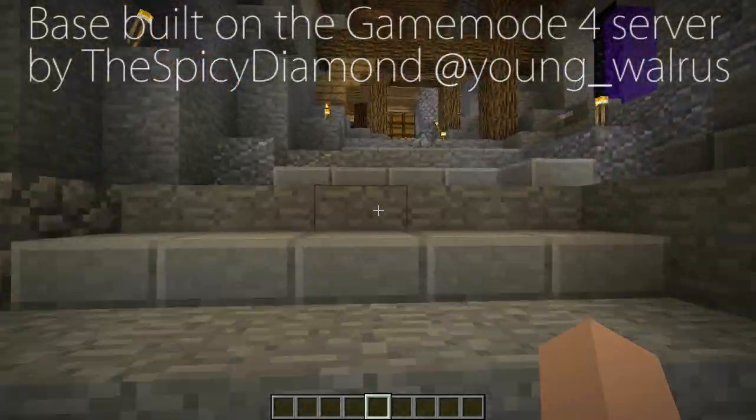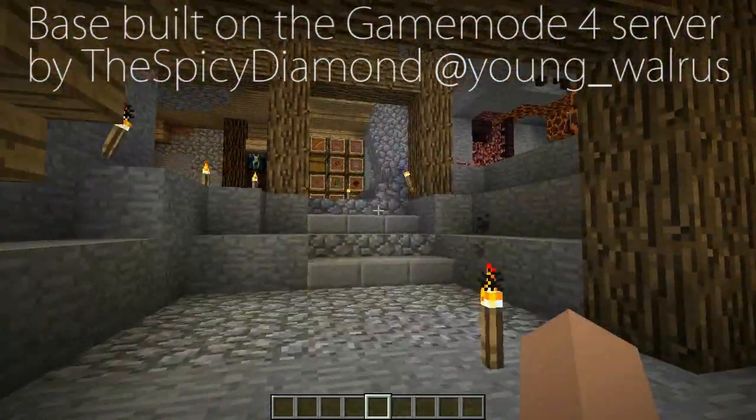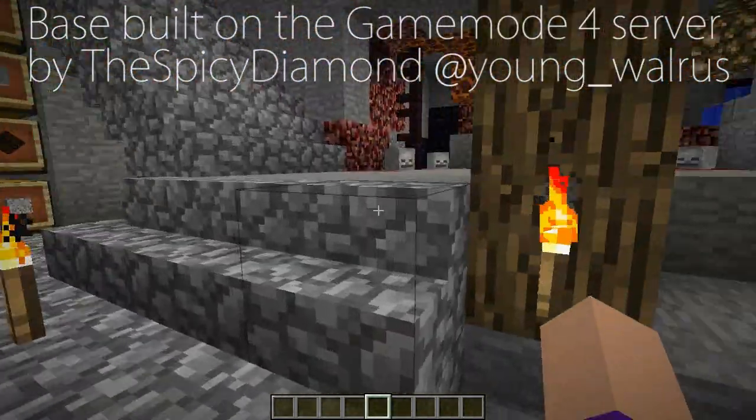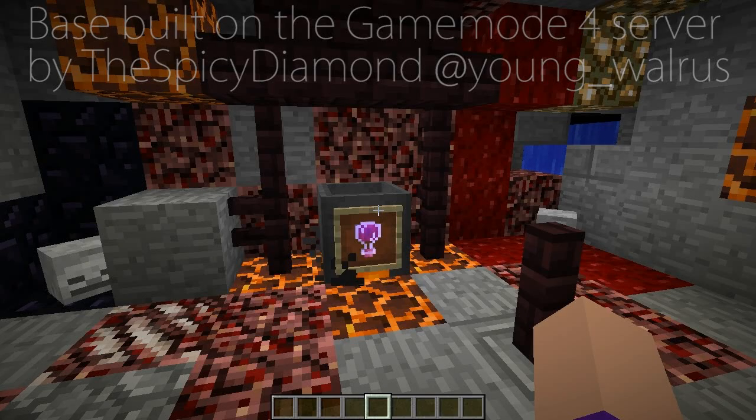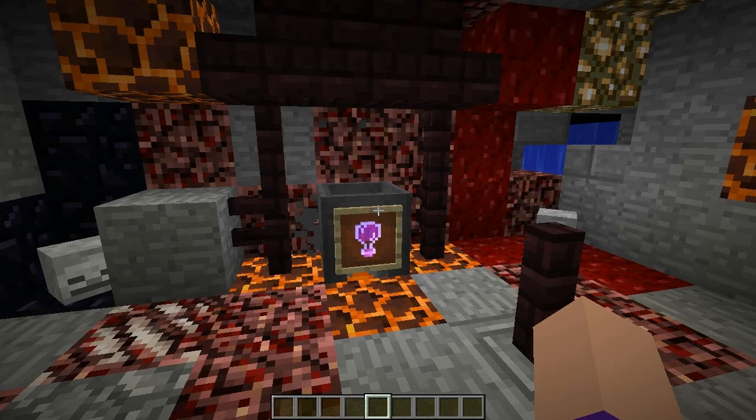This module has a lot of features, including an easter egg and even a progression tree. I recommend you take a look at the GameWord4 wiki for a detailed explanation. In this video I'll cover the different types of things you can do with some examples, and you can play with the rest yourself.